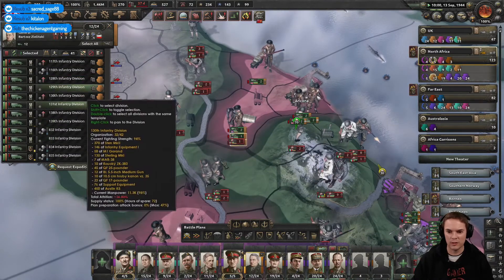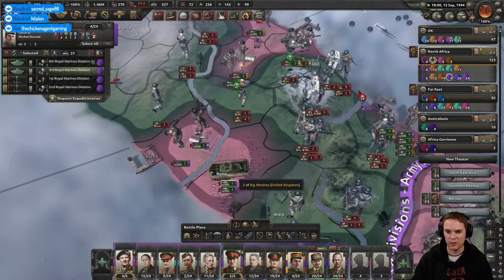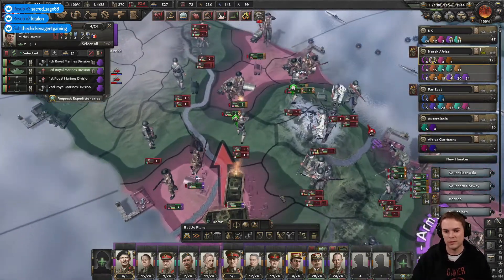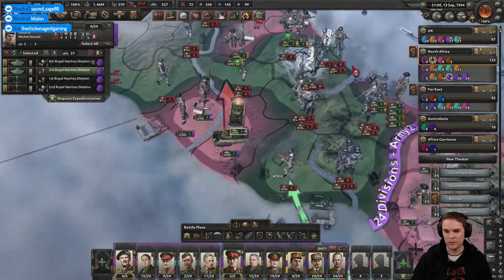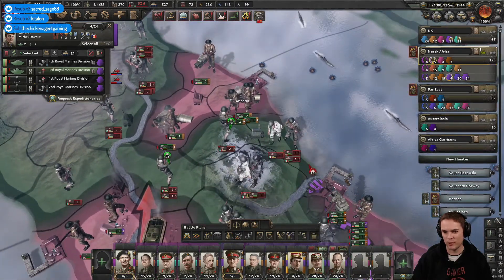Two more divisions — go on, push into there. I'm going to risk a marine division joining in here and a tank division as well. It's all about just forming the link-up and then just hold on with everything. Just buy time wherever we can.